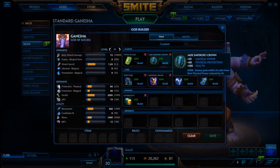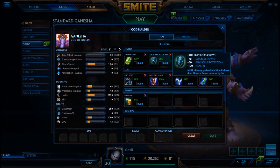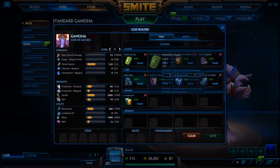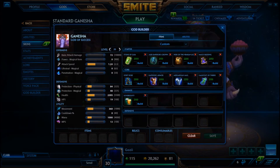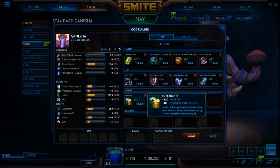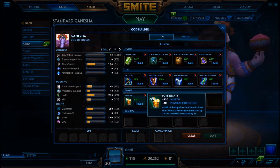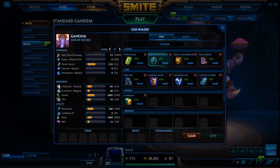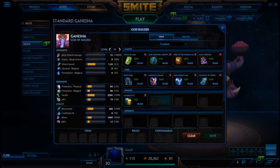Stone of Gaia gives you more of a curve early game — the sustain is better, the passive is great, even without the aura. Keep this on your radar. Another very interesting item right now is Jade Emperor's Crown. Omedlz did build this in the SPL, and I think it's extremely underrated. It's pretty cheap and gives you 60 physical protections — more than Sovereignty, and more than Gauntlet of Thebes plus Sovereignty's aura combined.